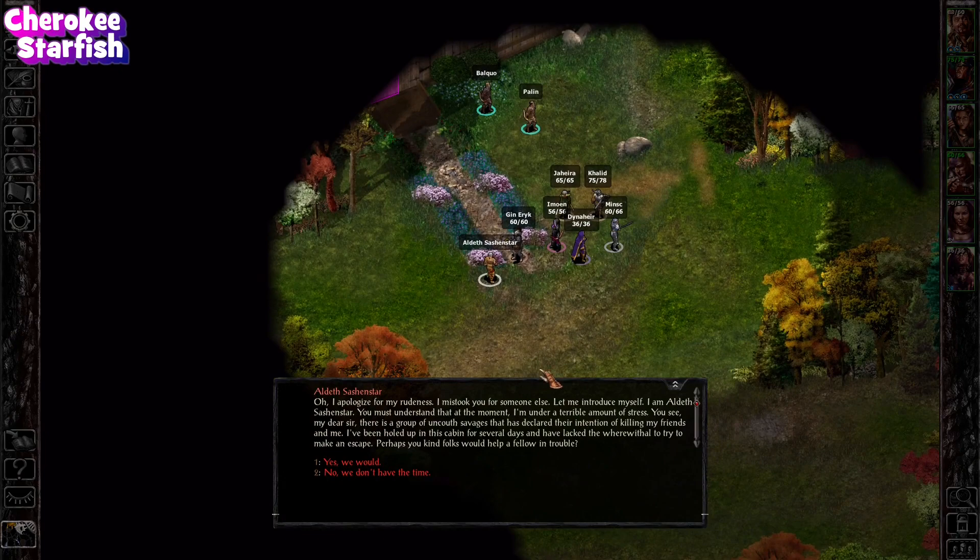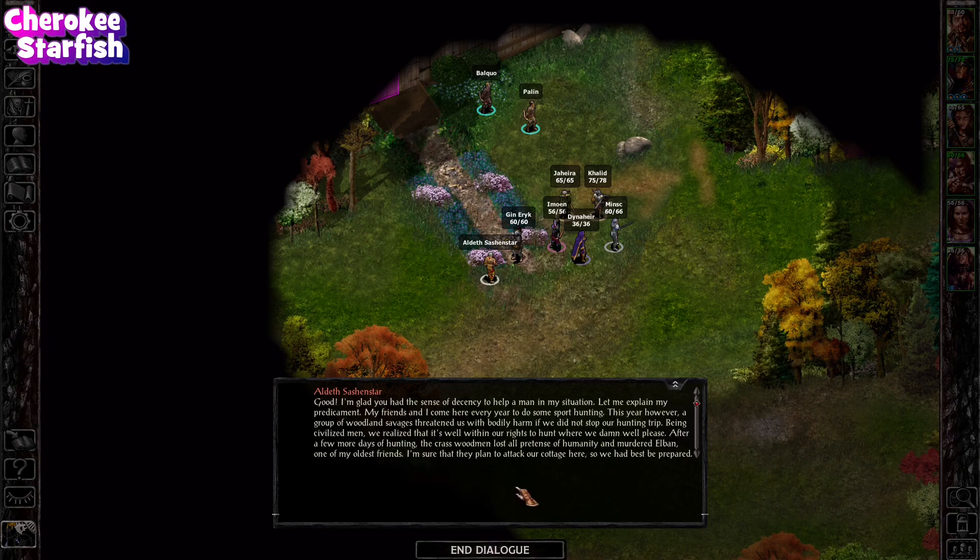Could this be a hidden base? Let's find out. We meet Aldeth Sashenstar, who apologizes for his rudeness. He explains he's been holed up in this cabin for several days because a group of woodland savages has declared their intention of killing him and his friends. He lacks the wherewithal to make an escape, and asks if we kind folks would help a fellow in trouble.